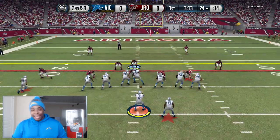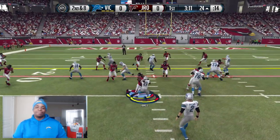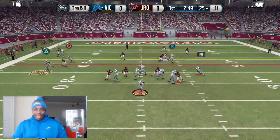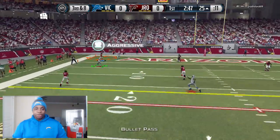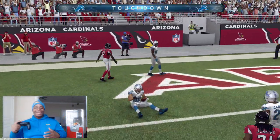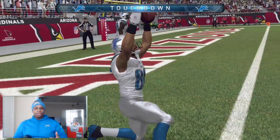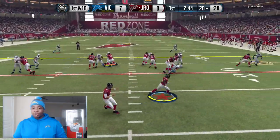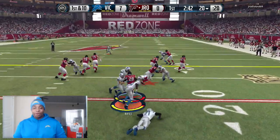So we got the first defensive stop of the game. I forgot my line ain't the best. Let's go to Red Tashaun. Third and eight — I see you, Cruz! We do strike first with a touchdown pass to Victor Cruz, and I told you, man — our offense is high power.